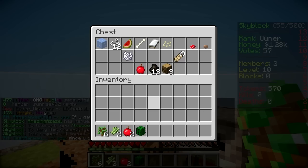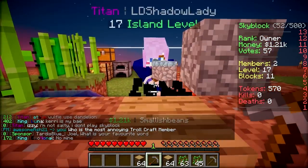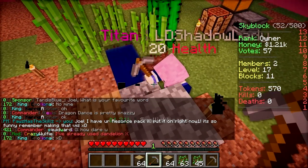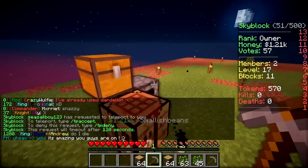The sugar cane is at three high - is that the maximum they can grow? I think it is, I'm going to knock it down. We've also got one cactus, a whole load of cobble and trees, and a lot of charcoal now as well. Progress is being made - the island is expanding rapidly. How's it going with you, Lizzie?